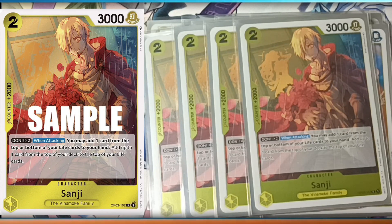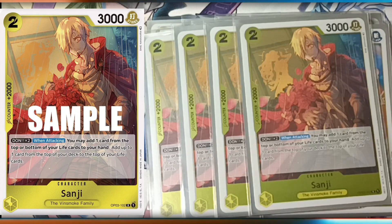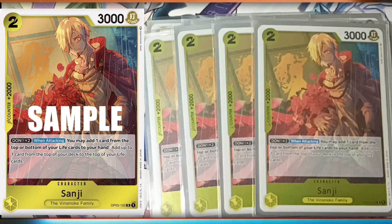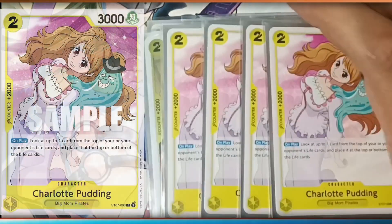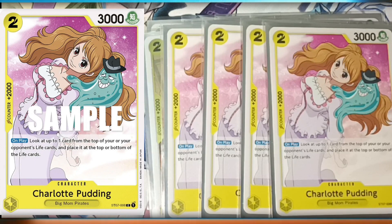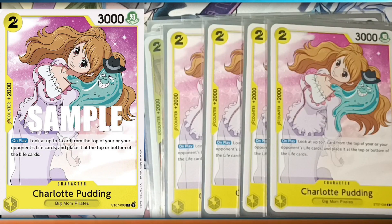Big Mom type cards — other decks should combo, leave cards on top, and grab those back. But it's also really good here just because of the 2k counter, and that's really what we want it for. Moving on, we got some more Pudding — look up to one card from the top of you or your opponent's life cards and place it back on top or on the bottom. Really good, but it's really only here also because of the 2k counter. Gotta have those counters.